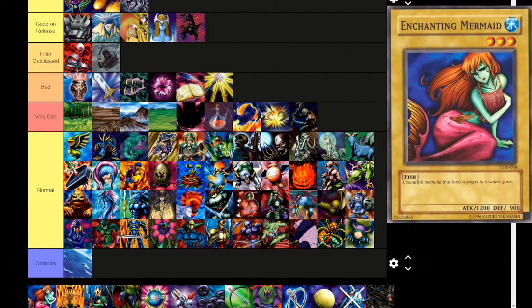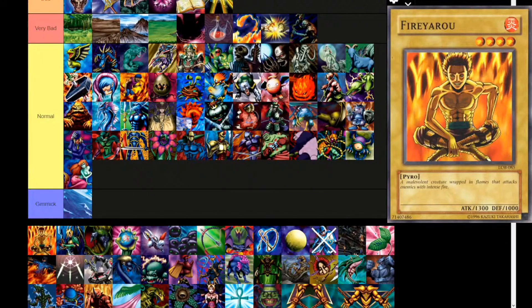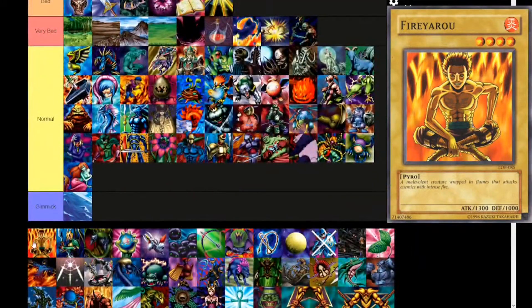We have another alternate art with Enchanting Mermaid — Water attribute, level 3, fish. 'A beautiful mermaid that lures voyagers to a watery grave.' 1200 attack, 900 defense. Next, Fire Yarrow — fire type, level 4, pyro. 'A malevolent creature wrapped in flames that attacks enemies with intense fire.' 1300 attack, 1000 defense. Goes into normal tier. Red-Eyes is part of the DPI engine, so yes it is actually meta right now — can put Red-Eyes in Worth Considering at least. But back to Fire Yarrow — normal tier.